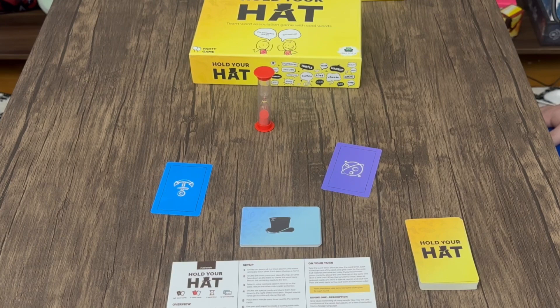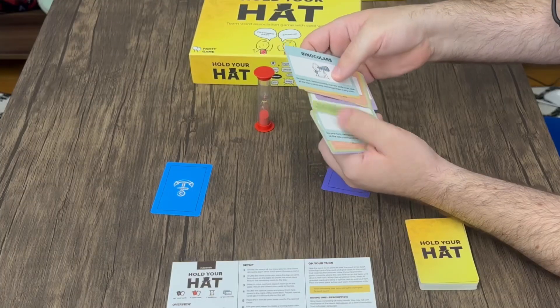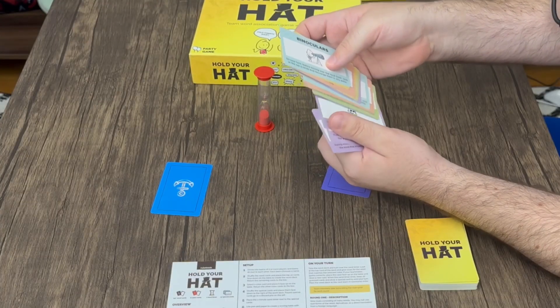The big thing that makes this one different from a lot of other clue-guessing games is the hat cards. These give you special powers that you can use on either your turn or your opponent's turn to give yourself an advantage or take away an advantage from the other team.